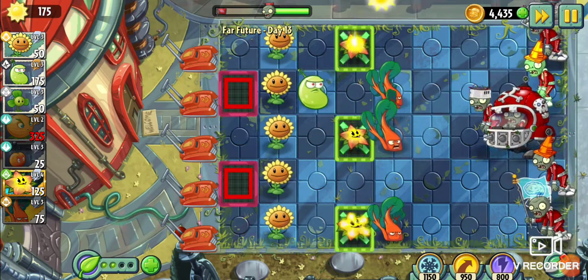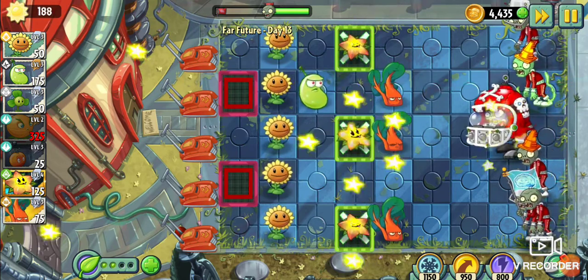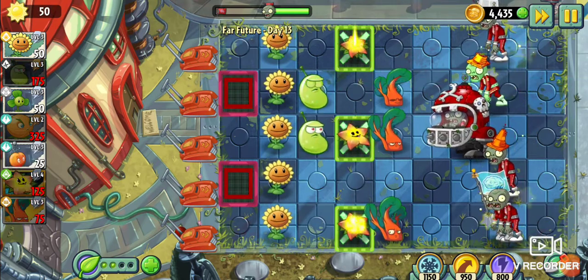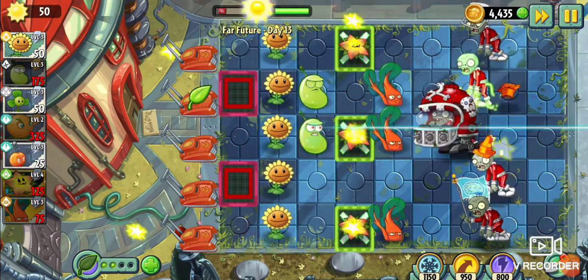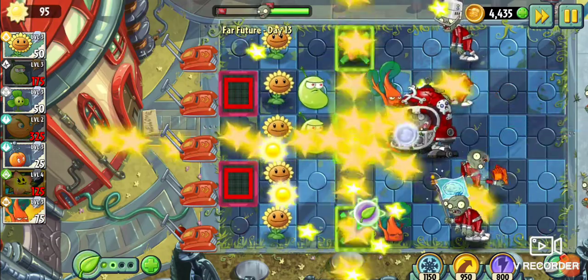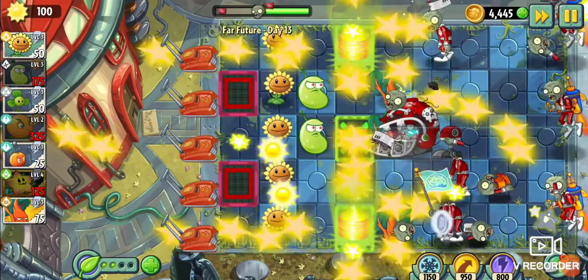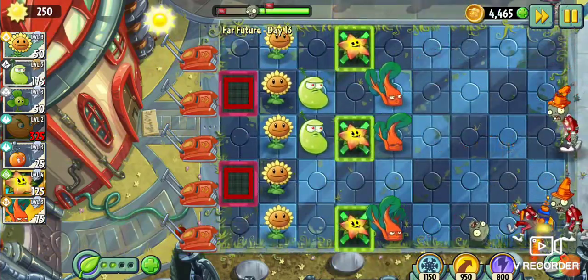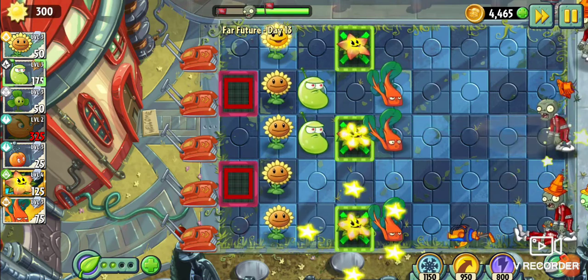Having Blover might have been a bit pointless here, but at least we're standing strong. Let's get laser bean to go right here. Let's use Starfruit's plant food now, because you guys have not seen it yet — it is epic! Take him out! We took out the football mechs — that's nice. There are jetpacks coming, but we already wiped them out, so no biggie.